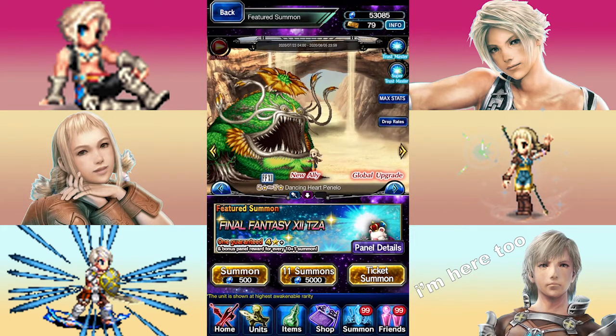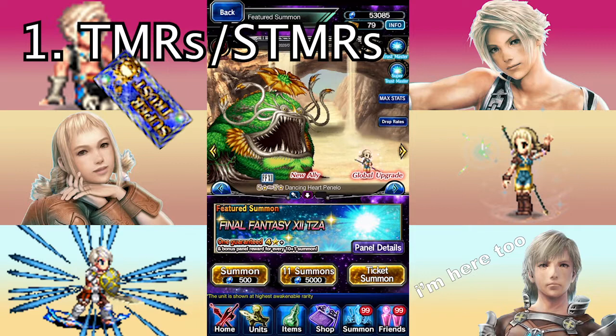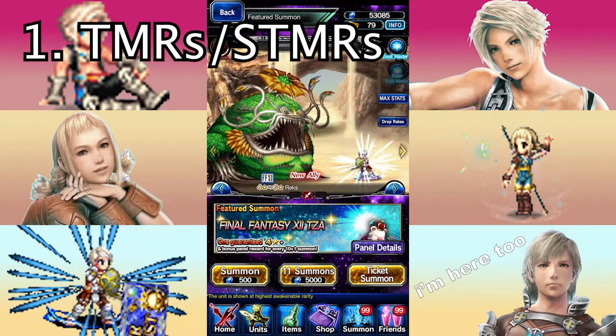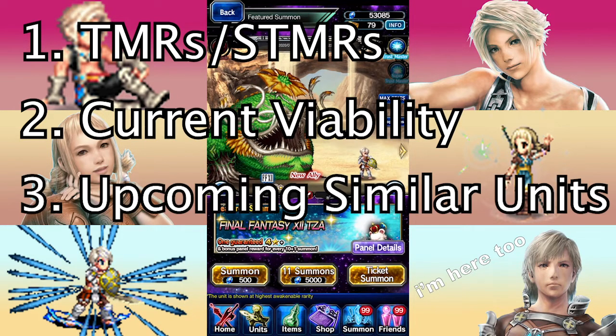Before we get into this, let's reveal what I'll be covering. First, the units' Trust Master Rewards and their Super Trust Master Rewards. Sure, getting 4 copies of a 5-star unit may seem difficult, but Super Trust Master Reward Moogle tickets are a thing, and you'll get 100 of them eventually. Next, I'm going to look at the units' relative strength as of this video's release, seeing how they compare to other more recent characters. Finally, I'll be looking at future units — those who will eventually enter the game and threaten to knock these featured units out of their Final Fantasy XII spotlight.